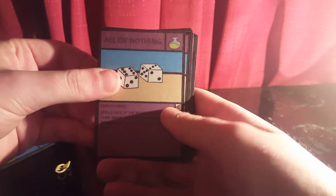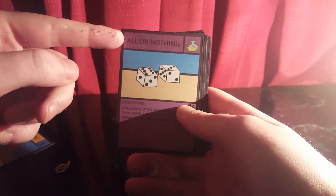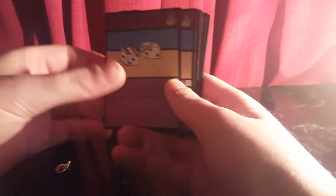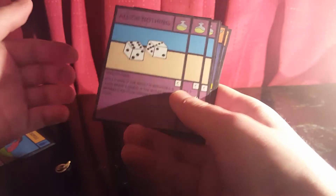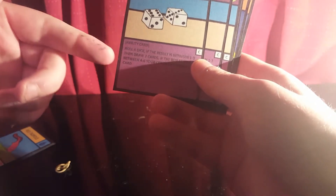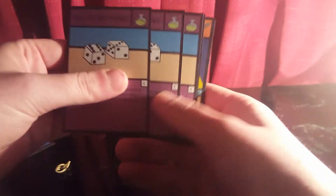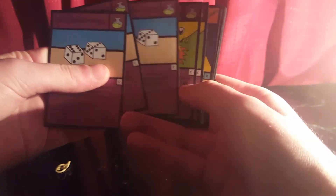Then we've got the first ability card, which is All or Nothing. There's a nice little purple tint going on in the card — it was actually pink when I drew it, but this look still looks good as well. This is supposed to be a little bit brighter, but it's hard to see on camera anyway. We've got three copies of All or Nothing, which is a common.